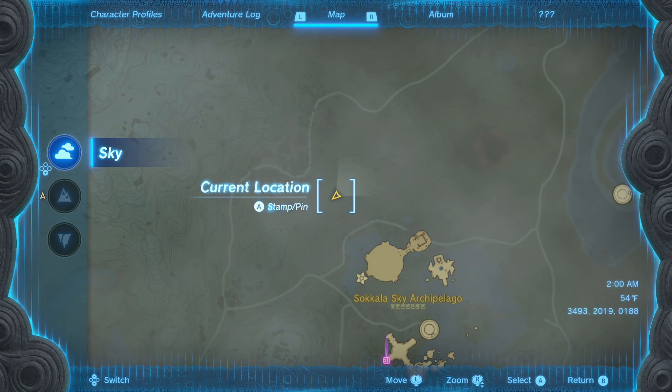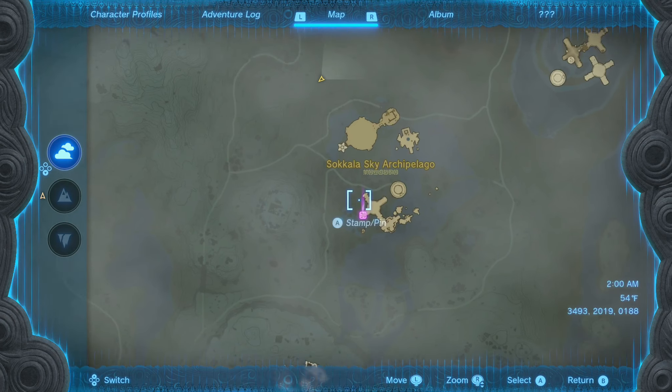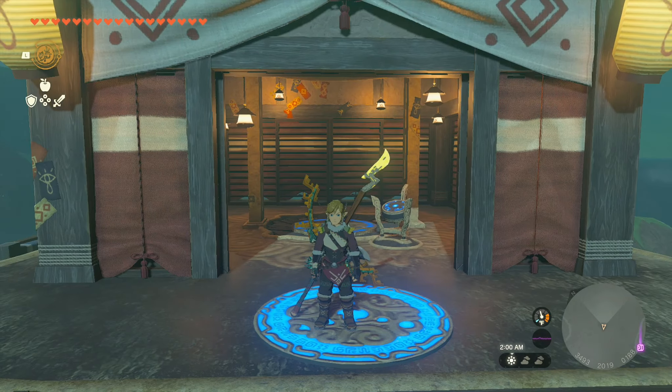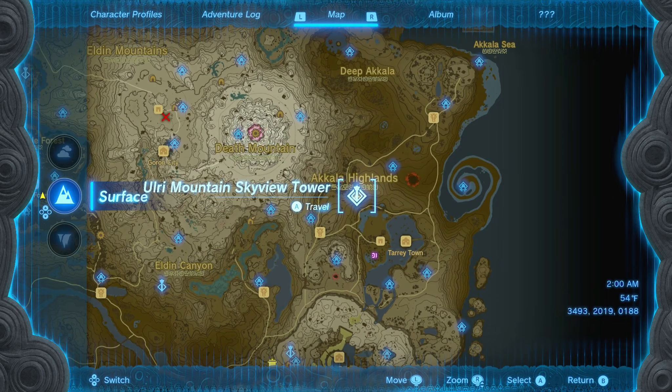The Natak Shrine is going to be located in the Sky Islands, in the Akala Sky, right where my purple/pink marker is on this cross right here. Now, in order to get there, we're going to have to fly up from the Ulri Mountain Skyview Tower.